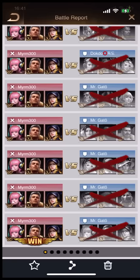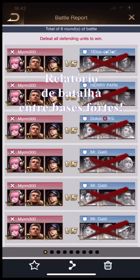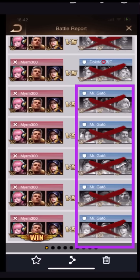Now I'll show you the harder report between the strongest bases in the game. You see, between strongest bases — the opponent in purple. The opponent's setup: 5 APC. Mermy 300 is a very strong player.